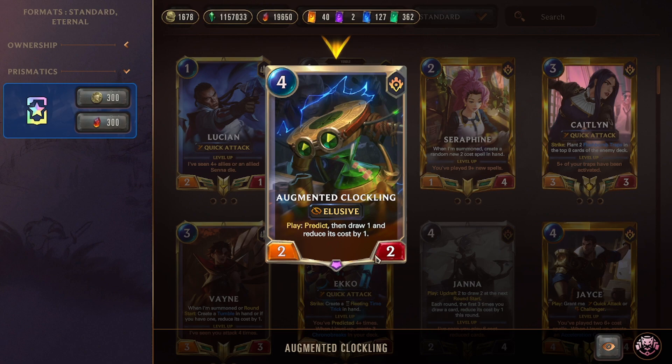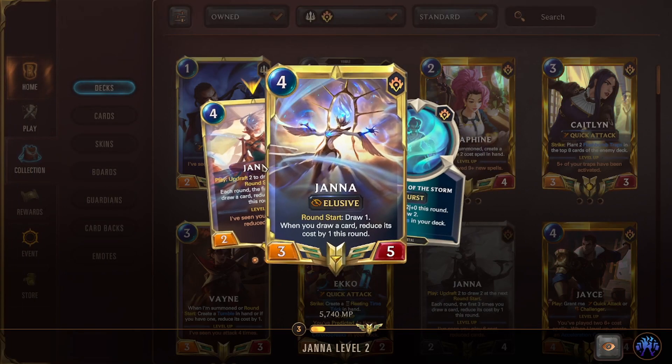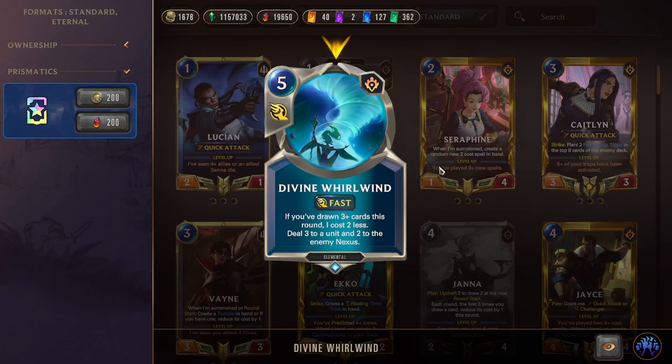Triple Augmented Clockling — we care about Predict, draw, discount, and especially the elusive body for Champion Strength. Running three here versus fewer in the last deck. Triple Eye of the Storm — give an ally +2/0 and draw two. Great on elusives, helps cycle to find Champion Strength faster. Janna does literally the same thing as before. Divine Whirlwind is the same too. The Janna package is so strong you could throw it into almost any deck and it would work.